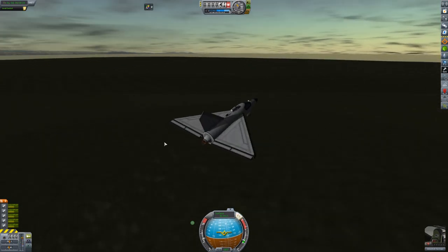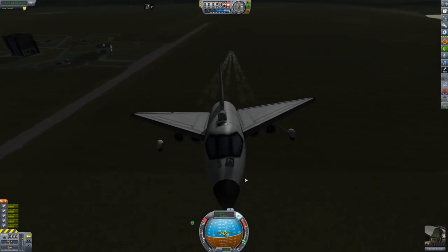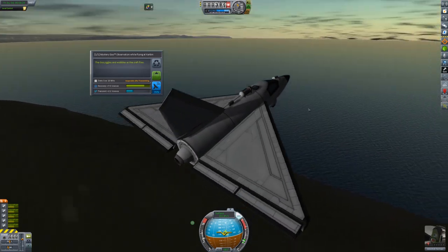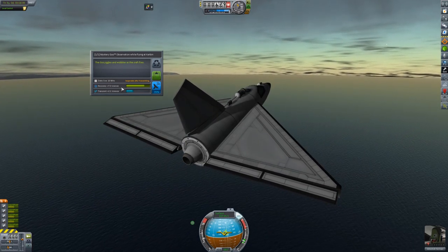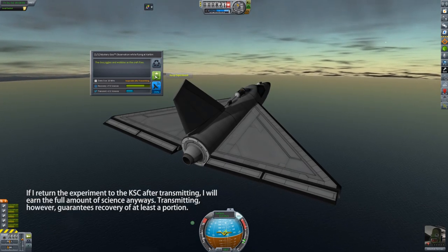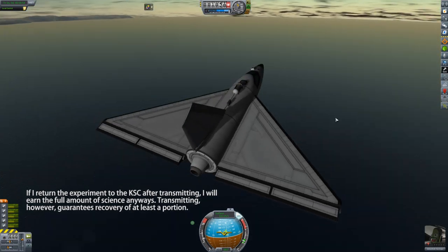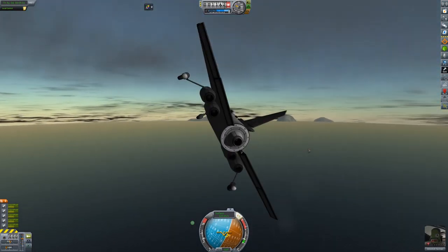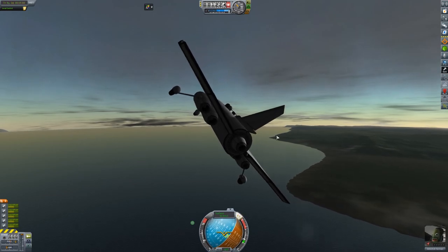Not the best plane in the world but it flies — that's the important thing. We can get some science. I should have done these two while I was on the runway, but we'll have plenty of time for that later. Mystery goo we can still do. This illustrates a difference: when you recover the scientific experiments you actually get to keep more of it. If I transmit the data I only get about 30%, so I'm going to want to return safely to the KSC to keep this experiment. This thing is really, really sensitive — it has a lot of control.